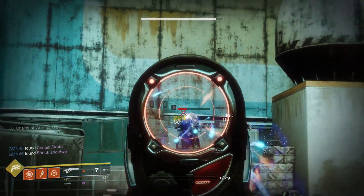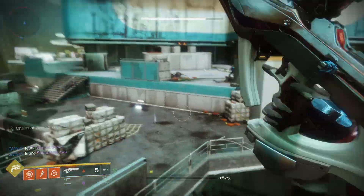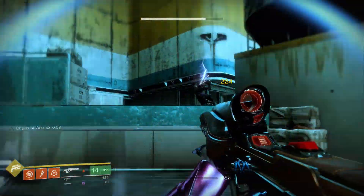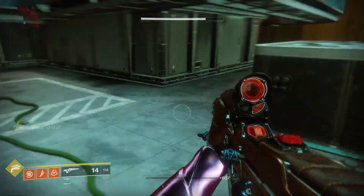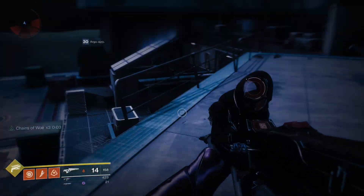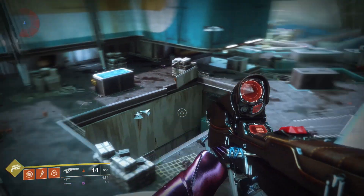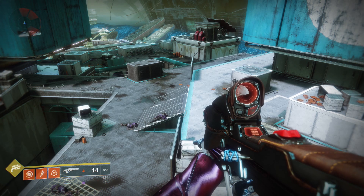One thing to keep in mind is that this weapon is going to get even better because next week the exotic catalyst is coming out, and it's going to give this weapon Firefly. If you don't know what Firefly is, it gives you an explosion every time you get a precision kill — enemies explode when you hit them with a precision shot that kills them. Just another amazing perk added on to this already great PvE weapon.